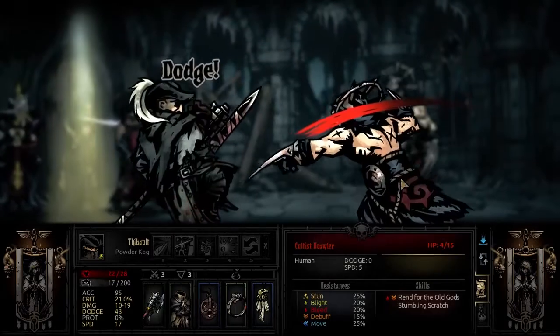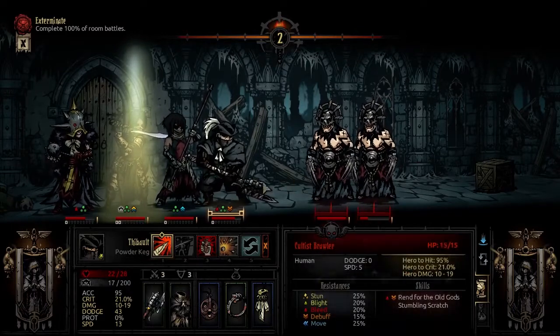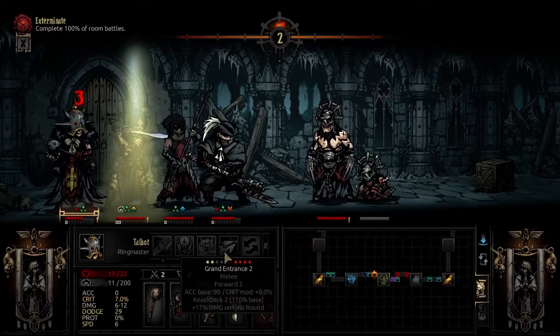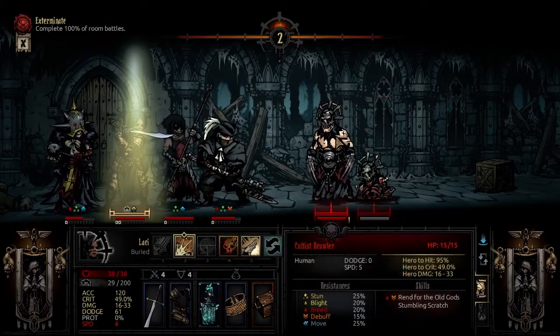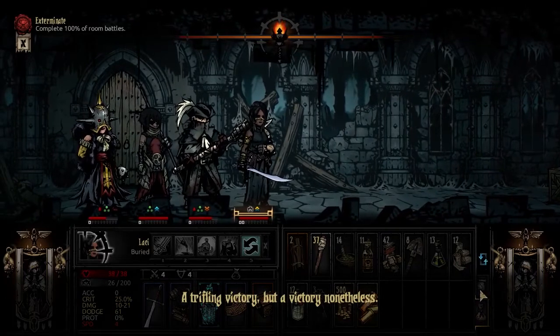As the fiend falls, a faint hope blossoms — 11 stress. Here's the Feral Lunge; it should one-shot this guy. And the crit bonus right now is insane. Annihilated — a trifling victory, but a victory nonetheless. Let's shuffle these guys around. I need to remember to switch her move out. We'll come back and loot that later.